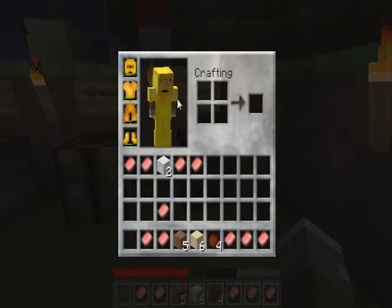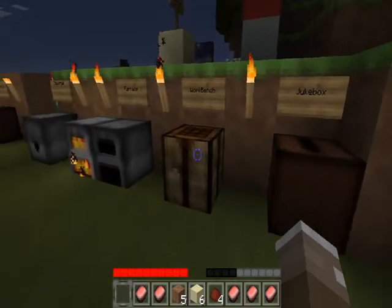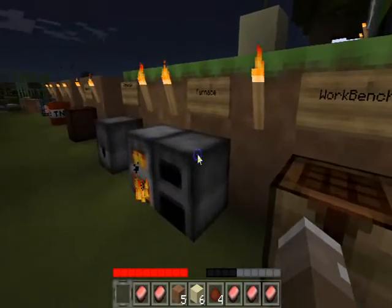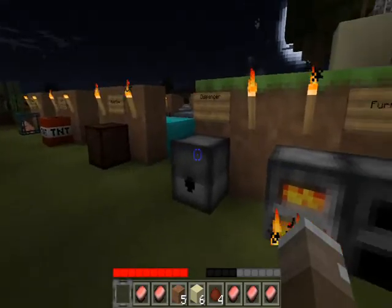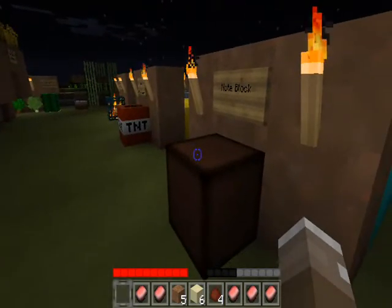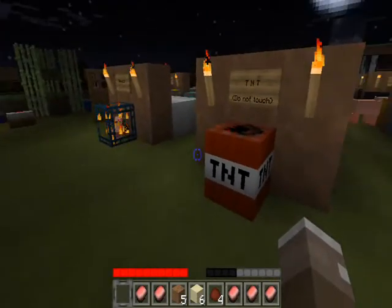We have a jukebox and here's our jukebox. Workbench — you can see all the stuff in there. Our furnace, all of our inventory of the furnace. Our dispenser, which you can see here, all the stuff in there. Here is our note block. Our TNT.